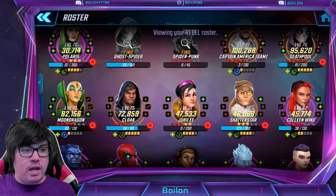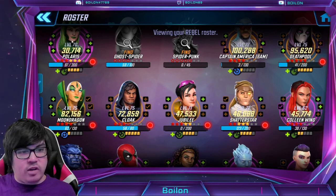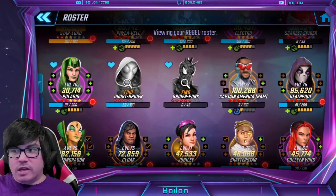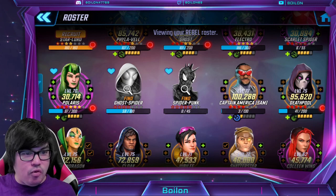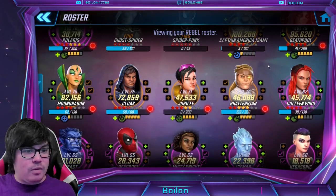Jubilee, Shatterstar — Shatterstar is farmable. So if you are going to be using Polaris, the option of Polaris and Shatterstar is pretty good. You can see there's a lot of two or three person synergy characters here: Ghost Spider, Spider-Punk, and Scarlet Spider; Polaris and Shatterstar; Phyla-Vell and Moondragon; Cloak and Deathpool on the same team as well. So that happens a lot here.